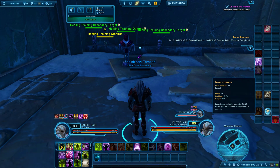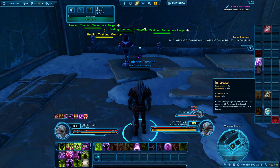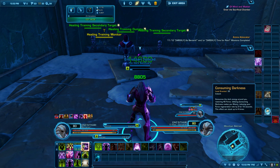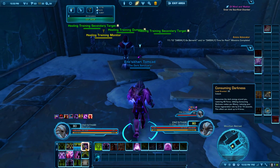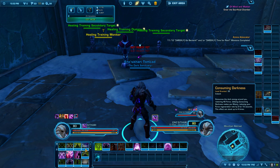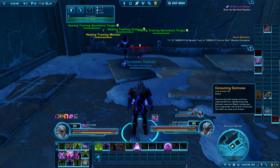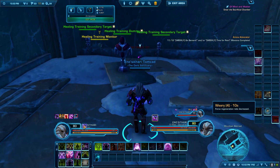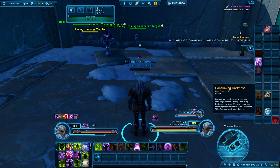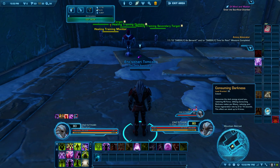If you use Resurgence before an Innervate, it's more likely to crit. If it crits, it makes Consuming Darkness glow. Glowing is a good thing — it means you're not going to get the debuff called Weary. If you use Consuming Darkness while you have the Weary debuff, it causes a force regeneration problem. You want to use it while it's glowing. If you have to regenerate force and it's not glowing, go for it — it's better to regen force and save somebody than to have no force at all.